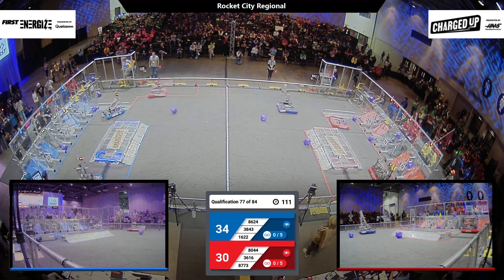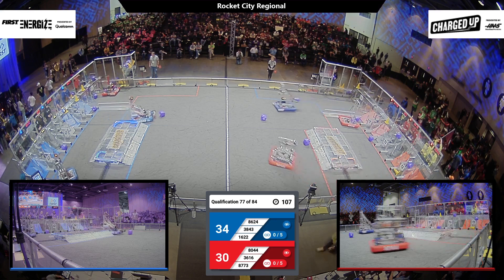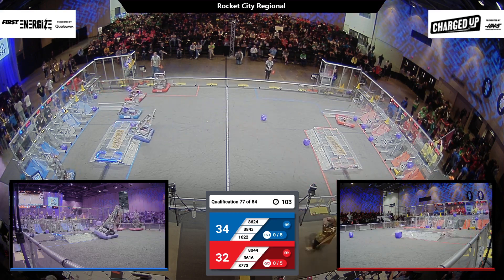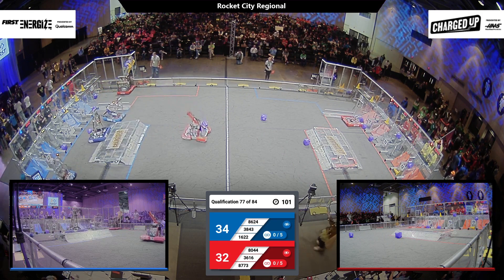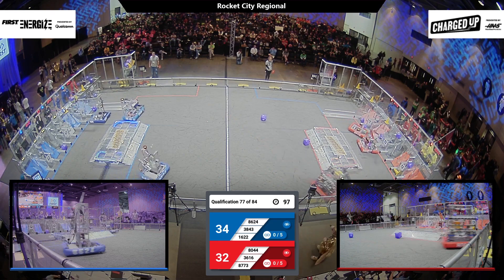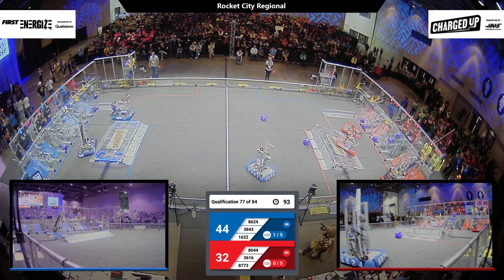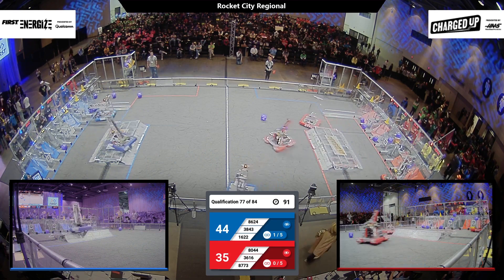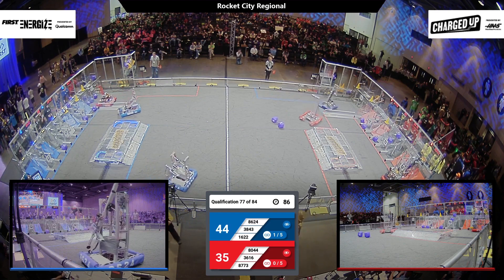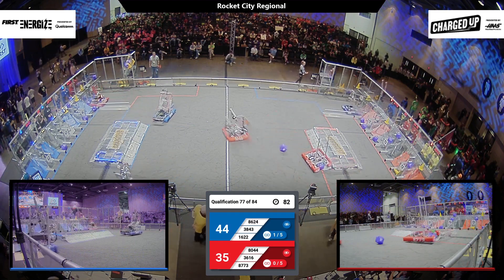1622, the Spider making their way, prancing across the field. And that's a cube in play, thank you to their human player's collaboration. 3843 for the Blue Alliance has a Q and it looks like they're going to look for possibly a mid or a high using that attachment there. 8623 working in the middle of the field, looks like they may be trying to play defense now. 3616 making the quick movement, Team Phenomena back to their own substation to pick up another cone. No penalty called in the midfield.